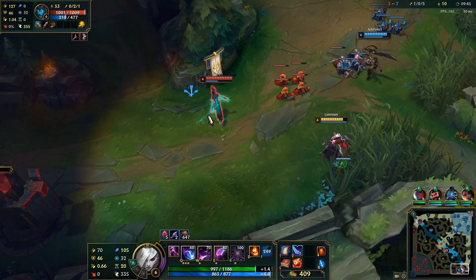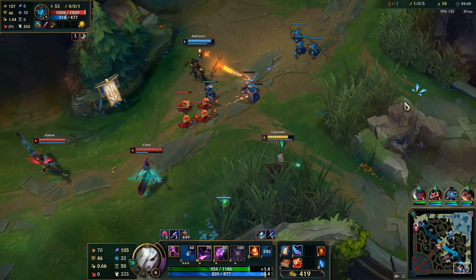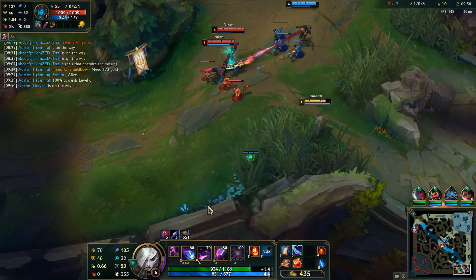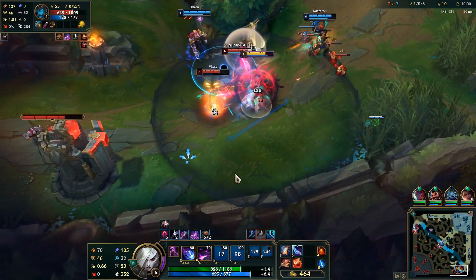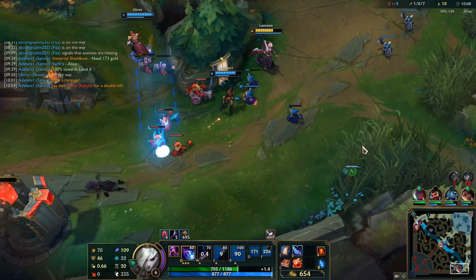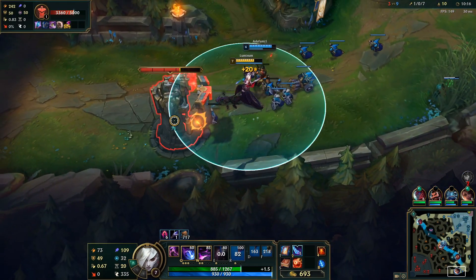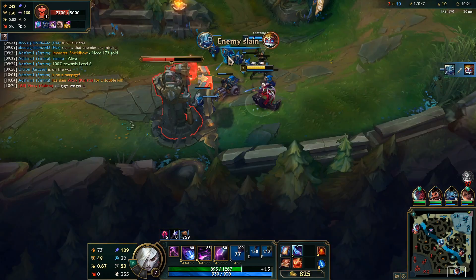You always want to ult first then bind if you do not need to land the binding first. Why waste your binding for a chance to hit when you can walk up and ult for a guaranteed stun into a snare? I get a stun from both — lovely.